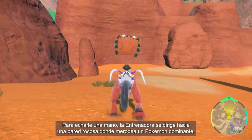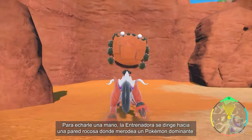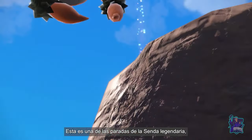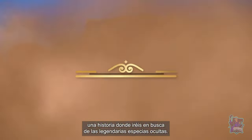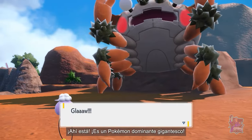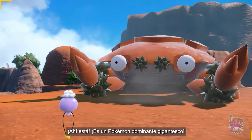To give Arvin a hand, the Trainer's headed to a rock face where a Titan lurks! This is one of the stops on the Path of Legends, a story where you'll seek out legendary herbs called Herba Mystica. There it is! A gigantic Titan Pokémon! Time to battle!